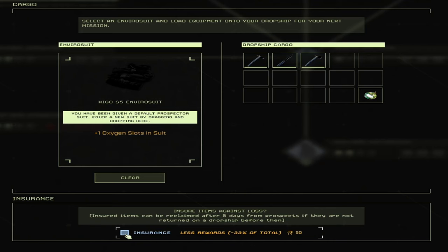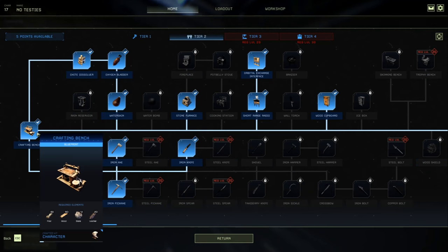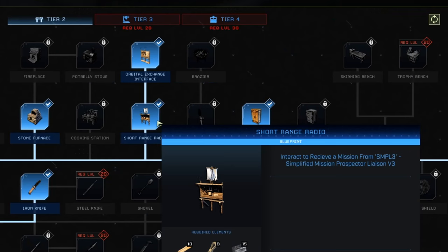You could just use no gear and try to do it without gear — just make sure you research the iron pickaxe. Now let's talk about what you need unlocked for this mission. You have to be at least level 10, because you need a crafting bench to craft the Orbital Exchange Interface. The Orbital Exchange Interface is used to upload exotics — it drops down a beacon so you can put your exotics in and upload them for credit. You need the crafting bench unlocked and enough points for the short-range radio and the Orbital Exchange Interface.